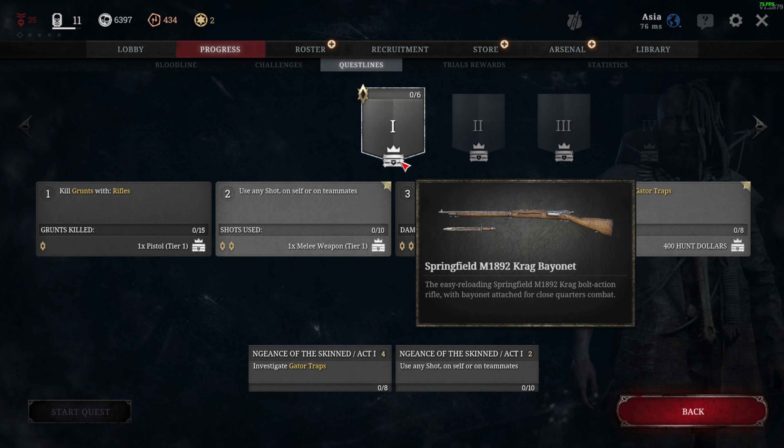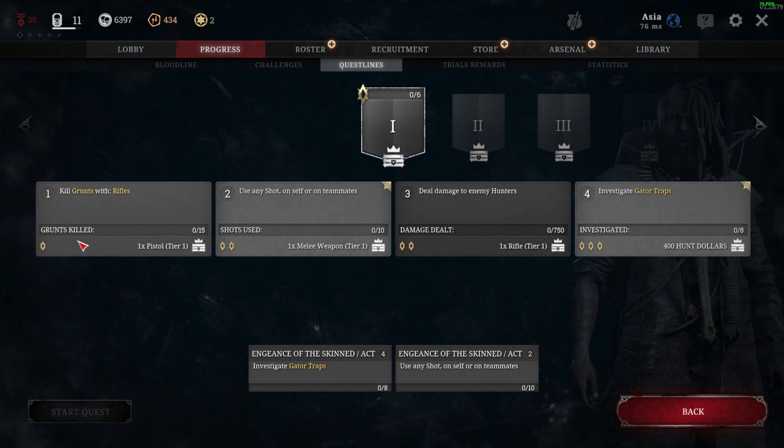On the first questline we're going to unlock the Crag Bayonet. We have gator traps again — I have a video on my channel on how to find gator traps. We also have deal damage to enemy hunters, which is pretty easy. We need six points, so I suggest you get the gator traps. There's also a heal-your-teammates-type task which I think is pretty easy.